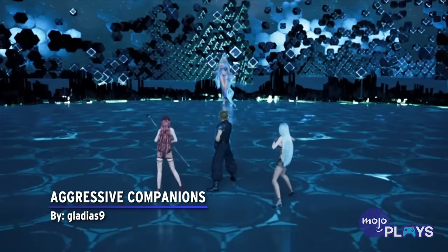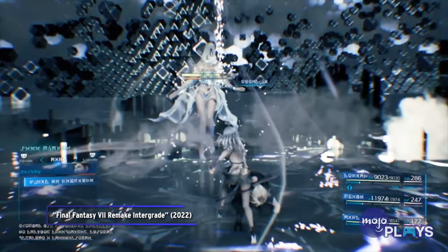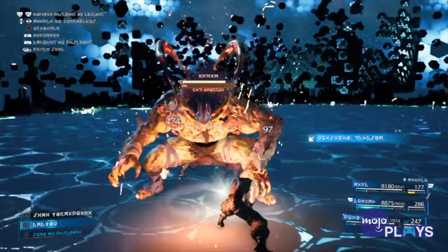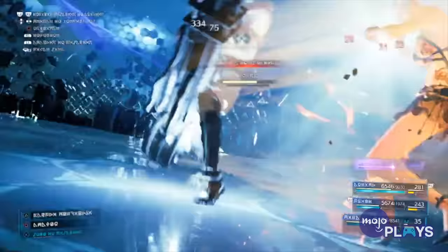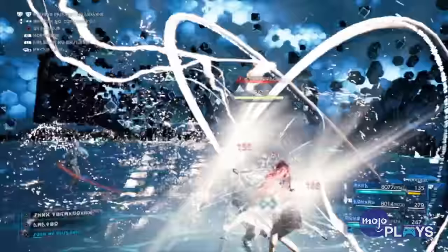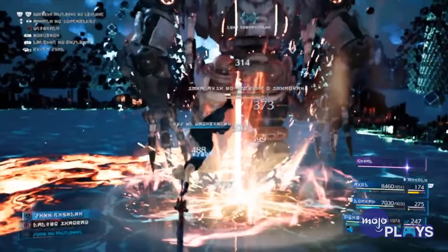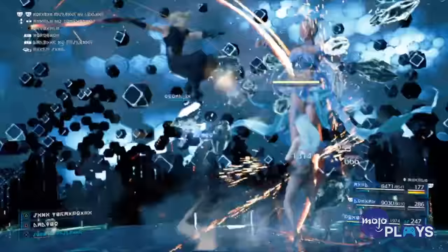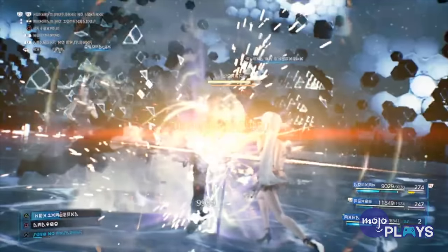Aggressive Companions by Gladius IX. Final Fantasy VII Remake managed the unthinkable when updating the classic title's combat system. Developers found a way to allow players to experience the faster-paced combat of modern titles, while still allowing those who prefer the more classic turn-based combat to have options as well. With the ability to switch between any character for direct control, players can chain together attacks with their companions at the click of a button. With the Aggressive Companions mod, however, your AI teammates will finally take charge and rush headfirst into encounters, instead of waiting idly by for you to initiate the first move. This makes combat much more intense and chaotic, as you're now doing your best to keep up with your companions instead of them simply following your lead.